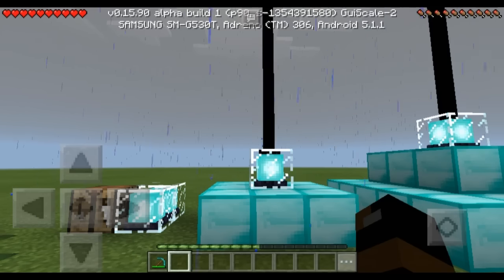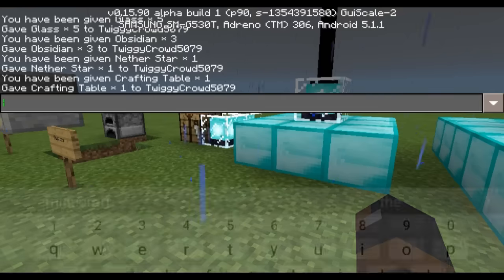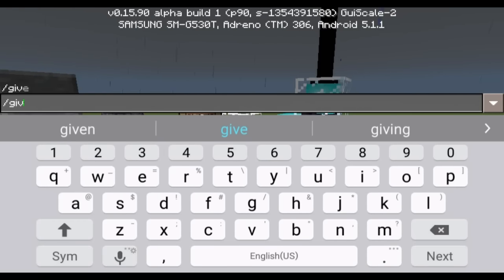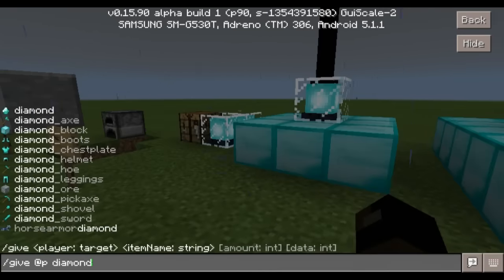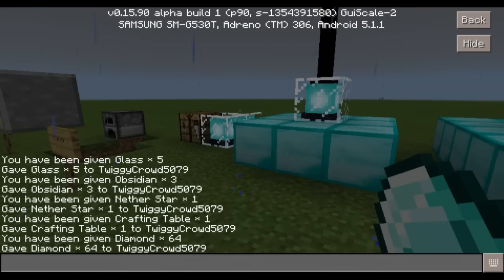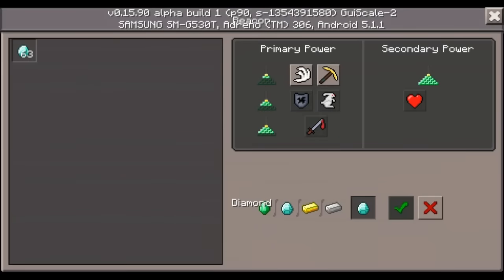What it does is give you powers, so I'll show you. Let me real quick get some diamonds. If you don't know how to use this command, here you go — I'm showing you. Diamond, I think it ends with one 'd', no 's', and then let's put 64. So I got 64 diamonds, and I'm going to put a diamond in the beacon.